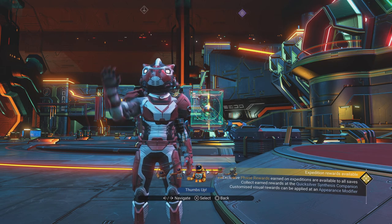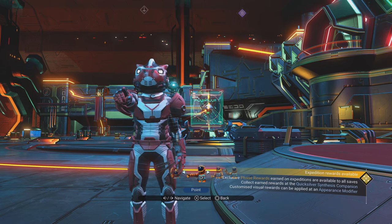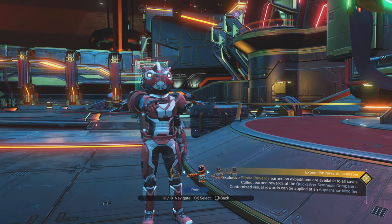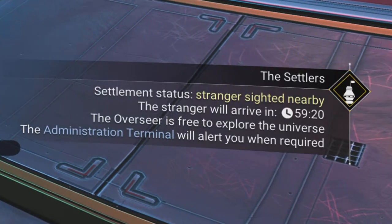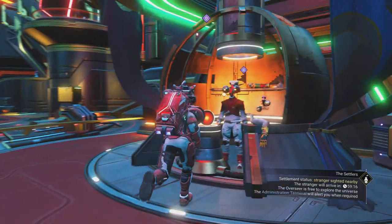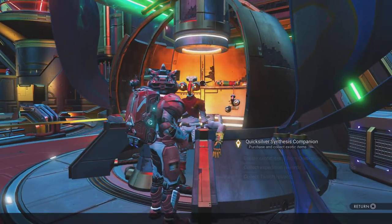Hello there, chums! I'm Captain Stephen. Today I've got patch 3.67 to read through for you guys. And yes, some quality of life improvements - you can see in the bottom right-hand corner it says 'stranger sighted nearby' and is given a countdown. That's new in the patch notes.